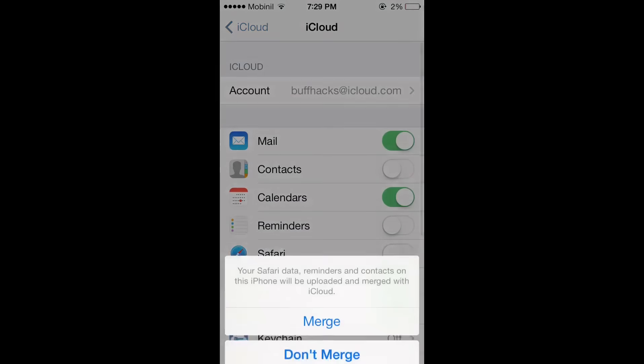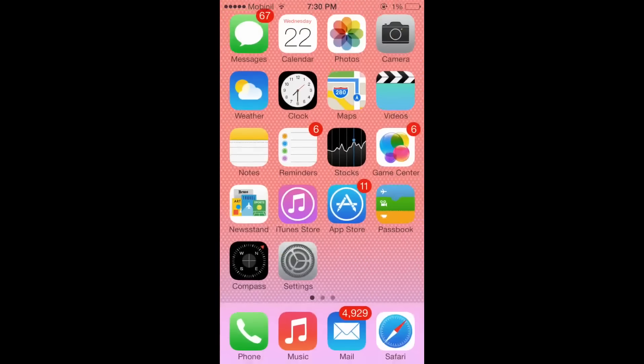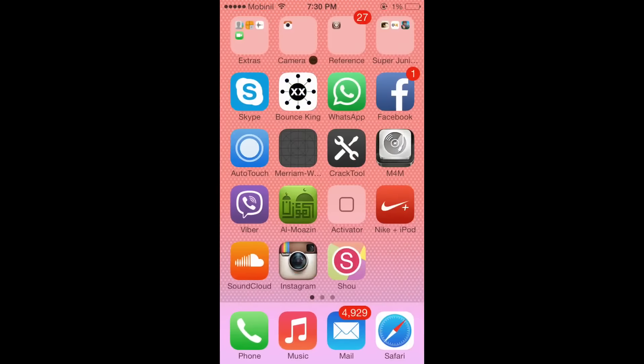When you log in, this message is gonna pop up — click 'Don't Merge.' Then another one will pop up, click 'Don't Allow' — you don't want to open Find My iPhone on the account. Then if you have Pixel Gun 3D open, double-click the home button, swipe out Pixel Gun 3D, and go back into it and log into the account.